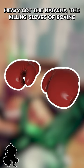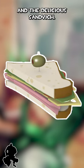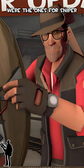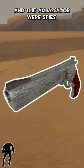Heavy got the Natasha, the Killing Gloves of Boxing, and the Delicious Sandwich. The Huntsman, the Shirati, and the Razorback were the ones for Sniper. And the Deadringer, Cloak and Dagger, and the Ambassador were Spy's.